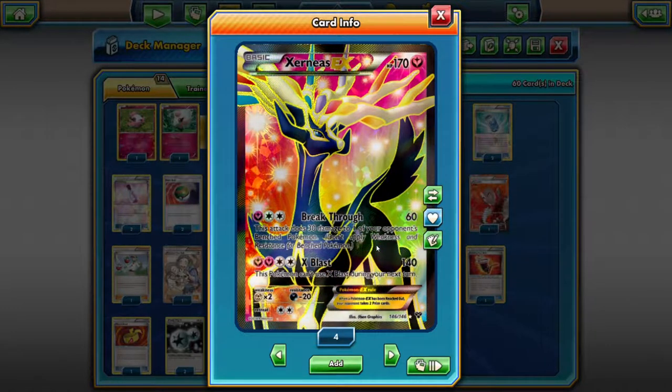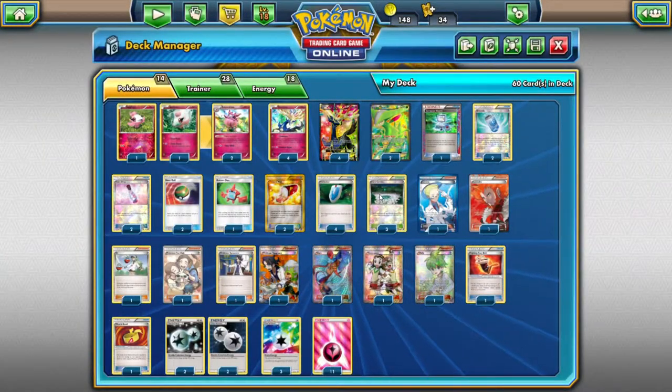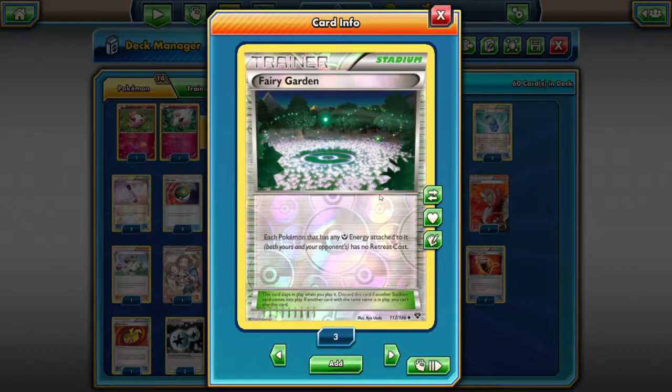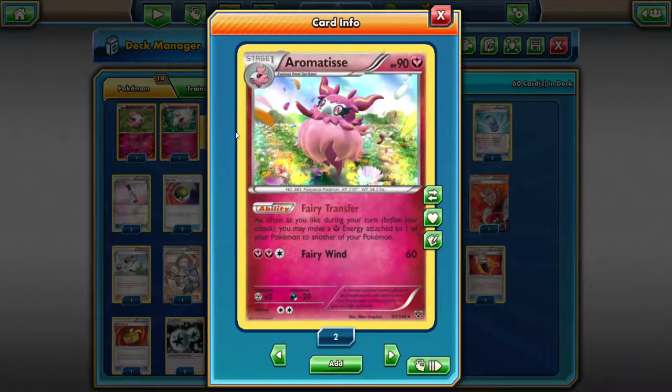The drawback of X-Blast is that you can't use it during your next turn. But with this amazing Cernius deck, we have a way around it because we have Fairy Garden, which gives you free retreat to any Pokemon with Fairy energy attached to it. So when you have a second Cernius EX on your bench, you can just put that one into play and use X-Blast again. And then we also have Aromatise, which makes sure that we can move the Fairy energy around.